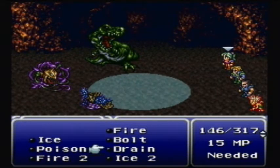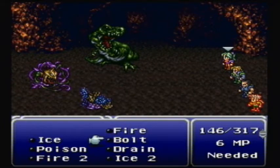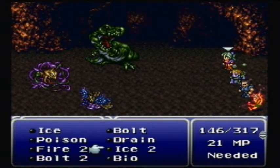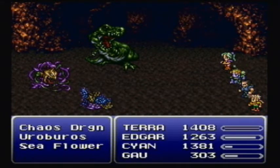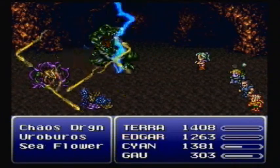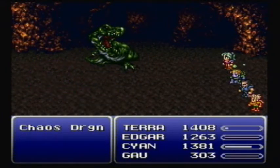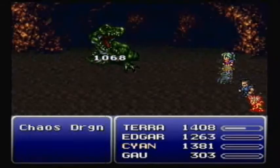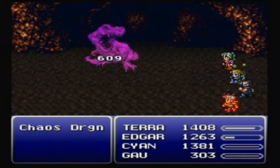Did I use Rhodox instead of Osteosaur? I think I did. Well, that was shit. And now Edgar is poisoned - that's kind of different than saying we're all poisoned. What did I use there? Did I use Flash? I meant to use the Drill. Man, I'm just completely messing this up.